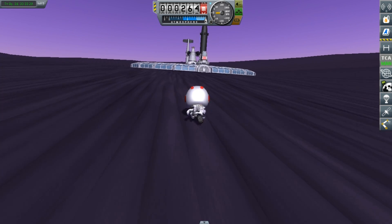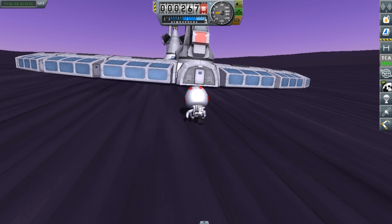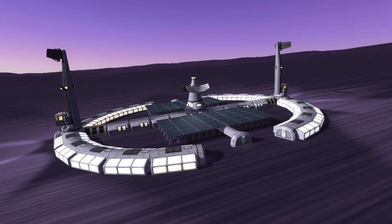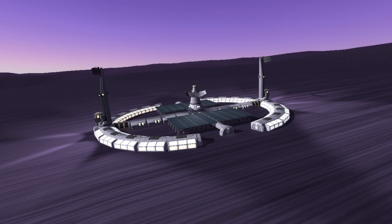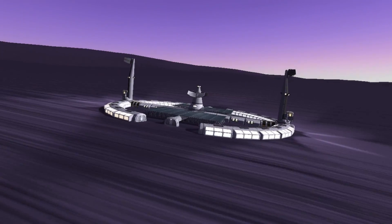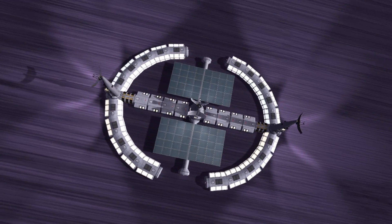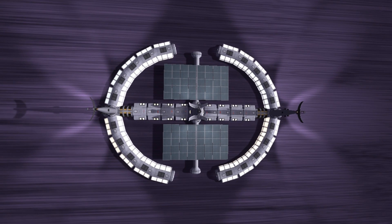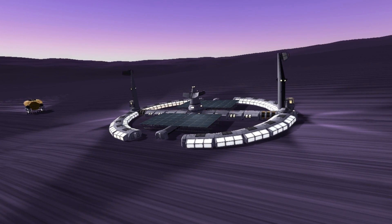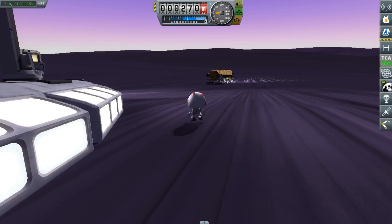This base mainly functions to provide food for all of the Kerbals on EVE. It has a total of 20 agriculture modules, 8 habitation modules, 1 command center in the center, 2 modules on the side so that Kerbals could look at the surroundings, 2 large solar panel arrays in the center, as well as satellite dishes for communication. In total, this base has a crew capacity of 90 Kerbals. I spent quite a lot of time designing it, and in my opinion it is one of the most aesthetically pleasing bases we have built.